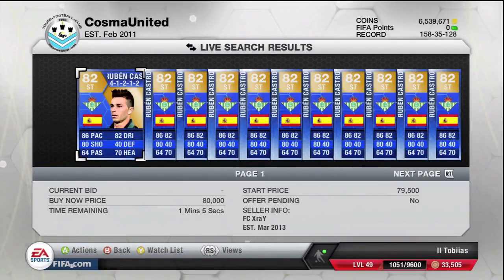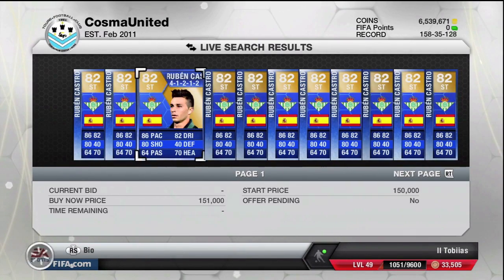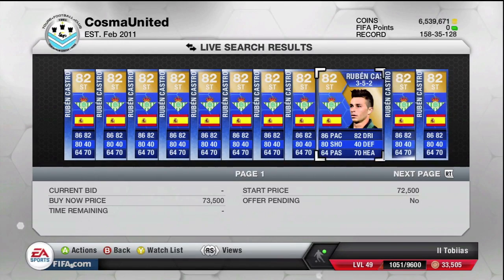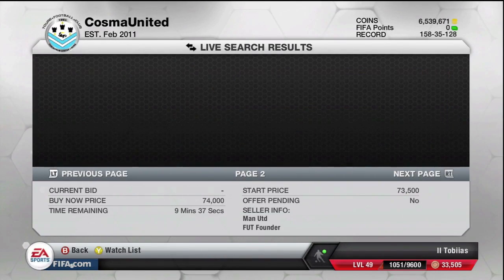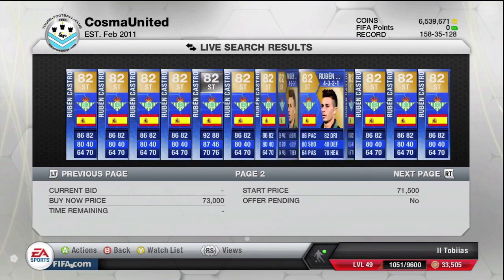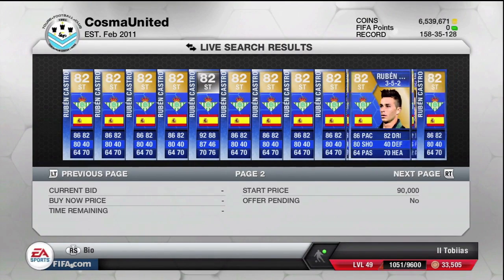We are going to be having a look at Ruben Castro today. When he first came out in packs last week on the Wednesday, he did start to go onto the market for around 150,000 coins. But ever since then, he has been slowly and surely decreasing in price. I did actually manage to pick him up yesterday, three days after he was released in packs, for 72,000 coins.